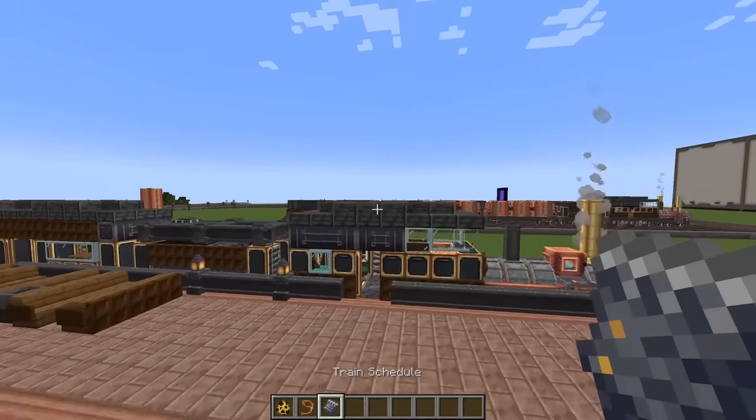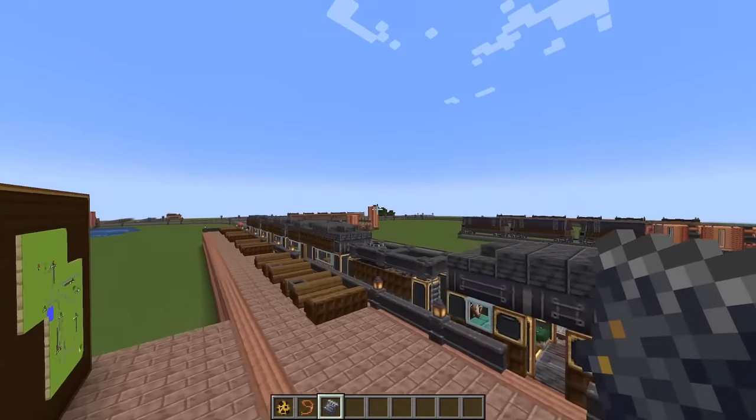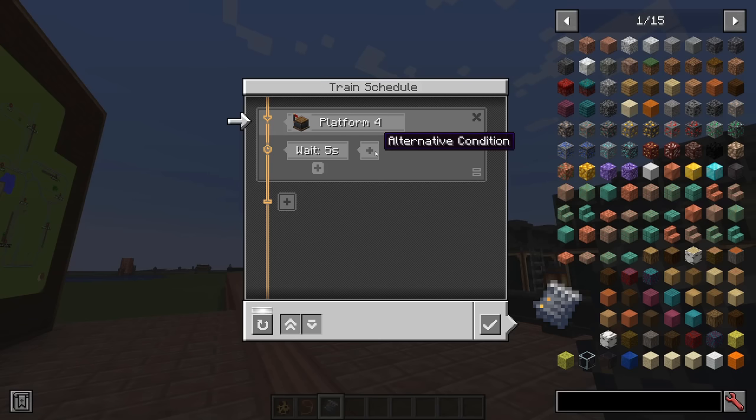Now that we have our whole train network set up, we're going to build our first train schedule, starting with the passenger train. To start your train schedule, right-click on a schedule item and you'll be greeted with the schedule screen. First, add an action — travel to station — and pick your station. You'll get a list of every station in your world based on proximity. So travel to station Platform 4, click the check mark, and it will travel to that platform.